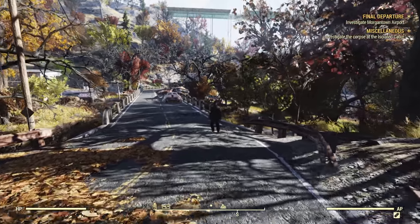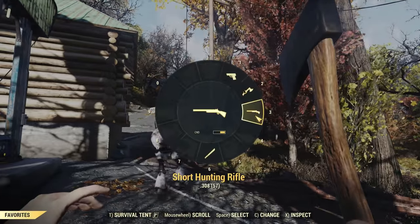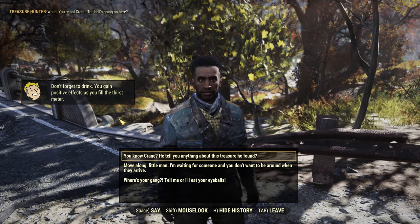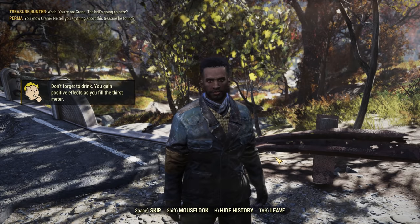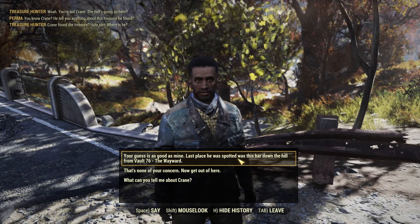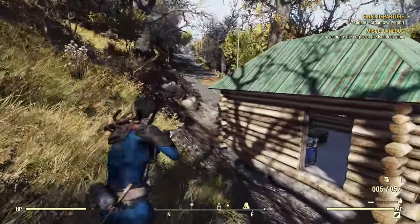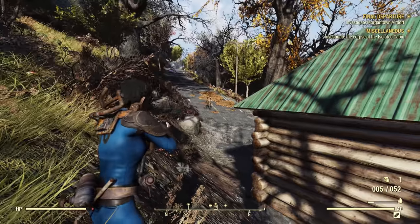This is obviously part of the Wastelanders story where we need to attract some raiders — hopefully we'll get the ones who are bullying the Wayward because we don't want them turning up. This dude is clearly not a raider and seems perfectly fine. Let's send this person all the way to the Wayward because then they're a customer and the Wayward will be happy. We need to find the raiders bullying the Wayward and tell them to go away. And there they are — the Free Radicals.